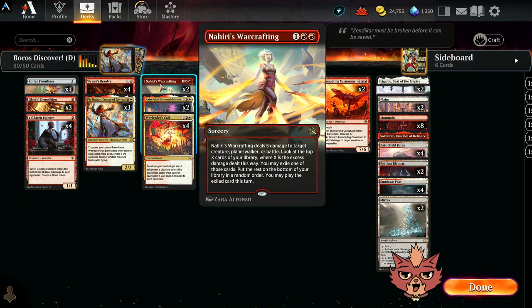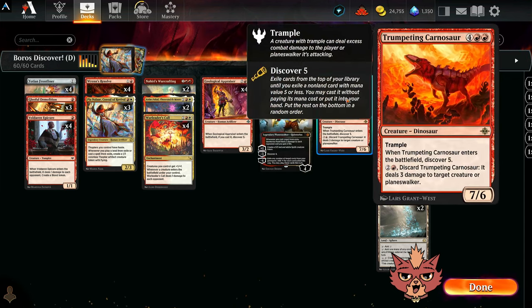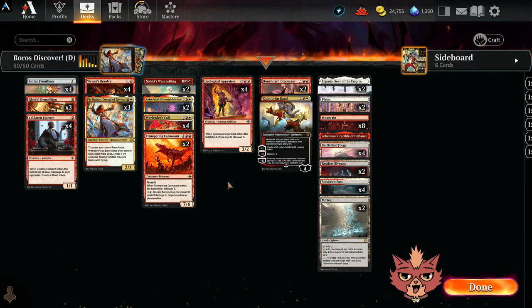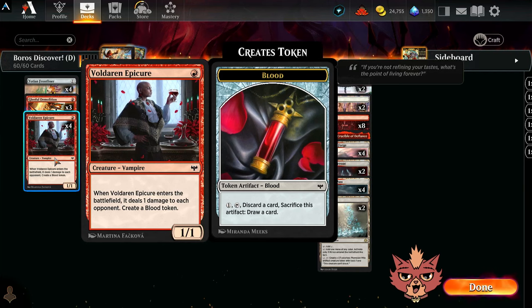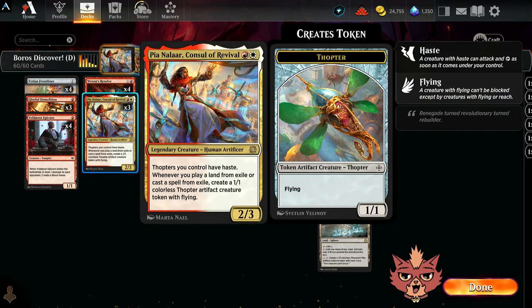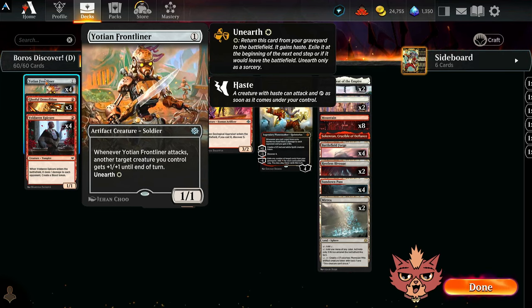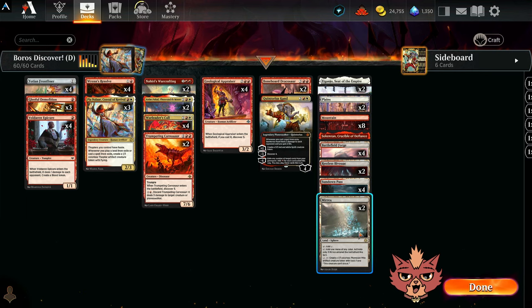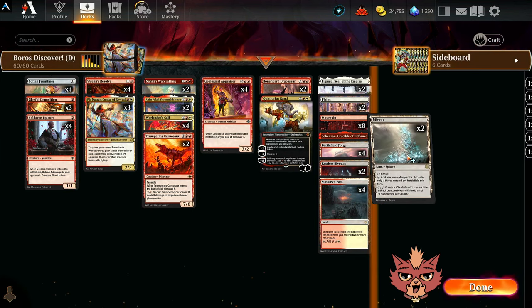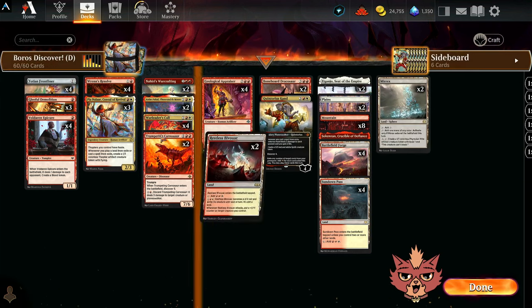With War Leaders Call, we have a little bit of the Boros Go Wide shell packed in. Some versions run Animpakal — it just generates gnomes onto the board, and that's good. We also have some removal packed in with Nahiri's Warcrafting. Five damage is an important amount of damage, and the only other removal piece is the bottom ability on the Trumpeting Connoisseur. So yeah, four pieces of removal — that's three more than I usually play with. We also have Valdrid Epicure packed in; it gives us blood tokens, which is important for Gleeful Demolition.